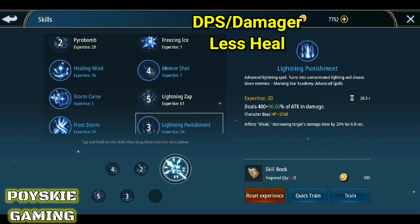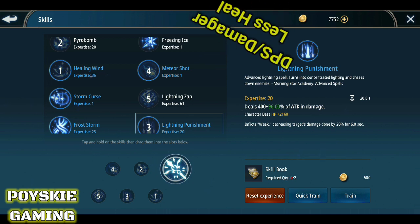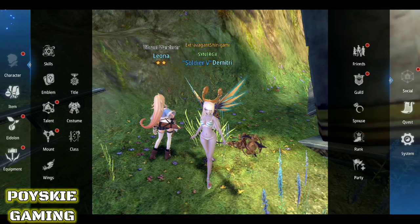Sa akin, mas prefer ko ang healing wind na lang. Mamaya, ipapakita ko rin yung mga equips — pampatas ng attack, pampatas ng defense — saka ramayans and eidolons. So, tapos na tayo dito sa DPS build. Next naman natin is yung healer build.